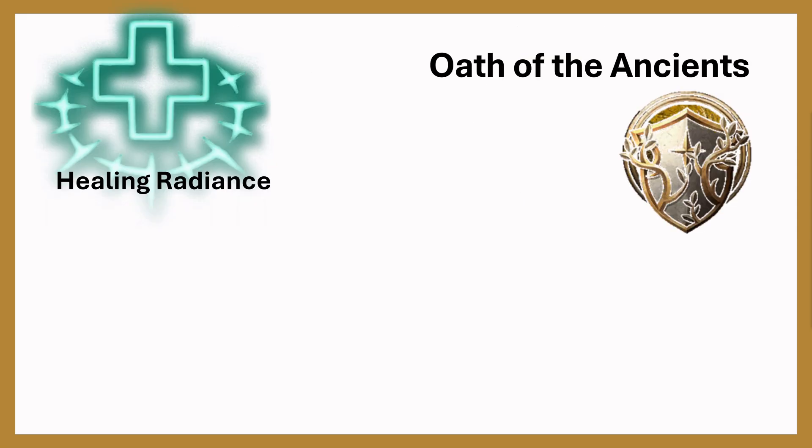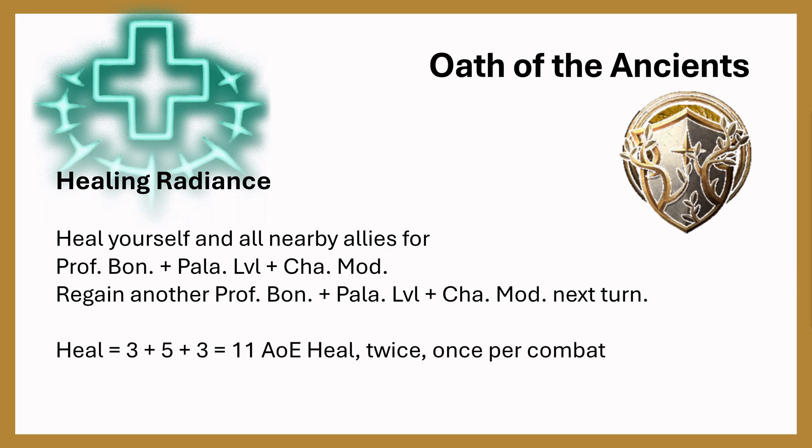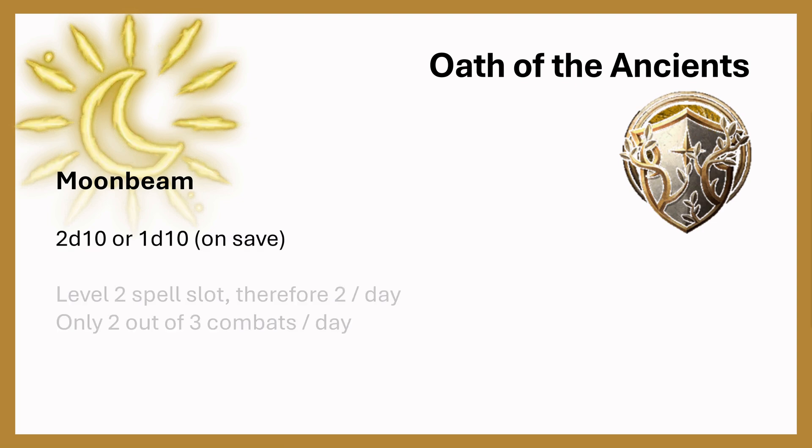Let's start with Oath of the Ancients. Although it's the least interesting for the video, if you like a healing build, this one might be for you. Healing Radiance allows you to heal yourself and all nearby allies for proficiency bonus, Paladin level, and Charisma modifier. You then regain the same the next turn, giving you an 11 AoE heal twice, once per combat. Oath of the Ancients also gives you access to Moonbeam, a really strong spell — 2d10, or 1d10 on a save. It costs a level 2 spell slot, so you can only get two of these a day, or two out of three combats per day.